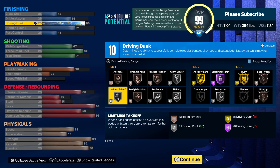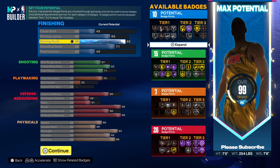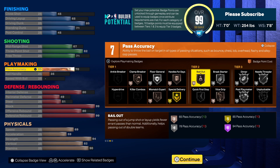You're good. All you need is Limitless Takeoff silver, Slithery, and Posterizer — that's all you need. You're a popper, not an inside scorer, but you're going to be able to finish. For passing, all you need — you've got 7 points — get Break Starter silver and Vice Grip. That's 7. After you core Break Starter, put on Bailout.